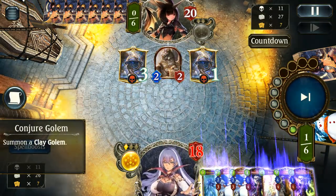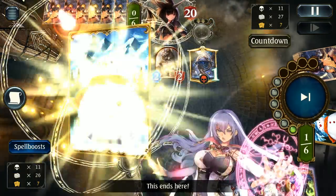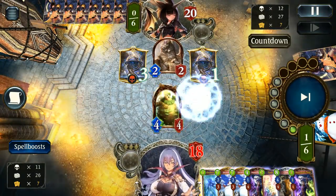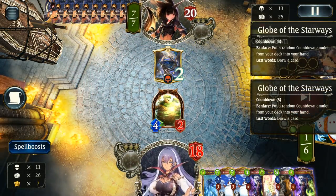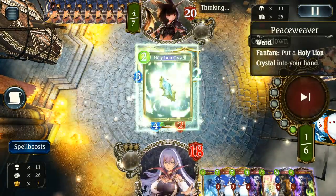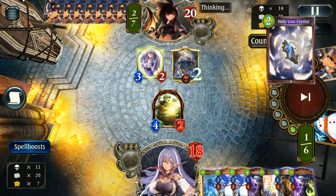The only card I'm missing for Reanimate is Sedwin, which is unfortunate — hopefully I can get a few of those. We get an okay trade, and Peaceweaver — probably the best Lion support card I think. I actually really enjoy the Lion cards and think they're great.